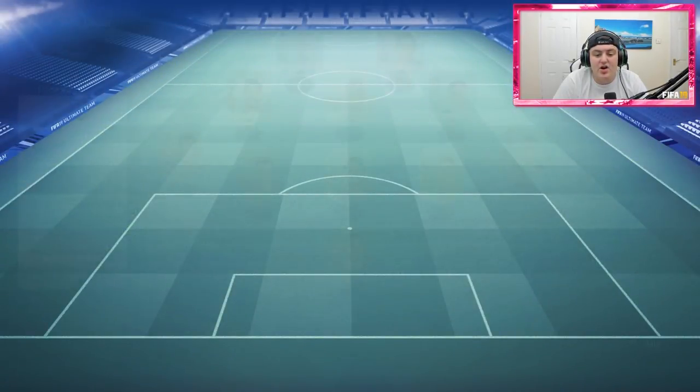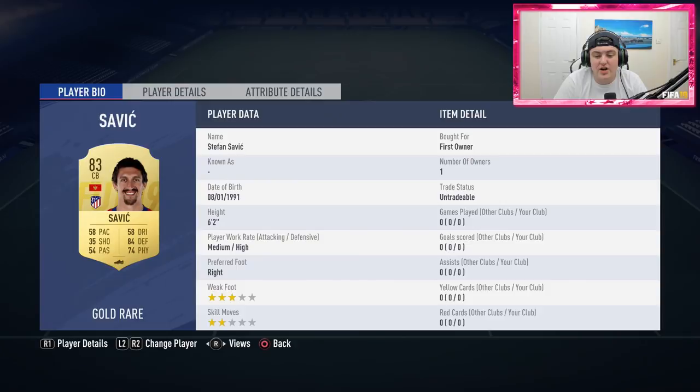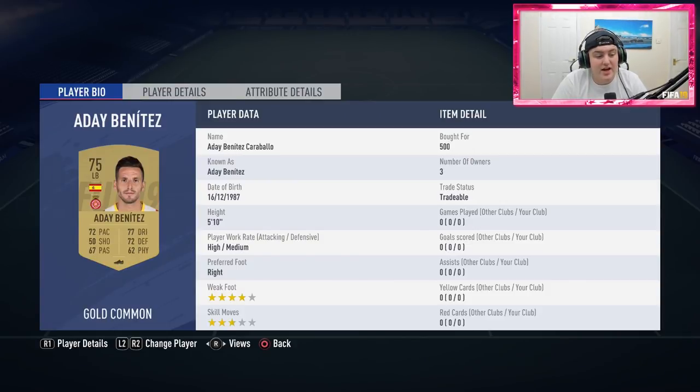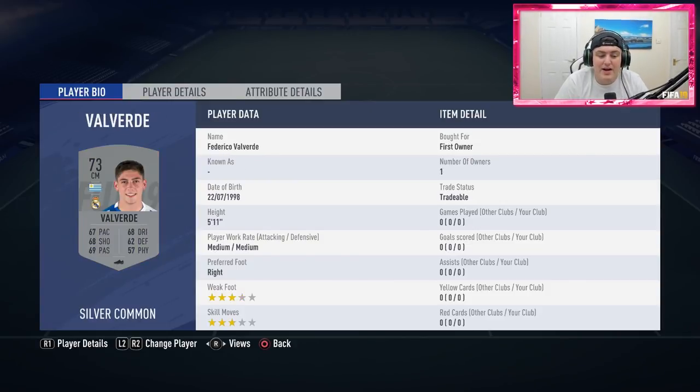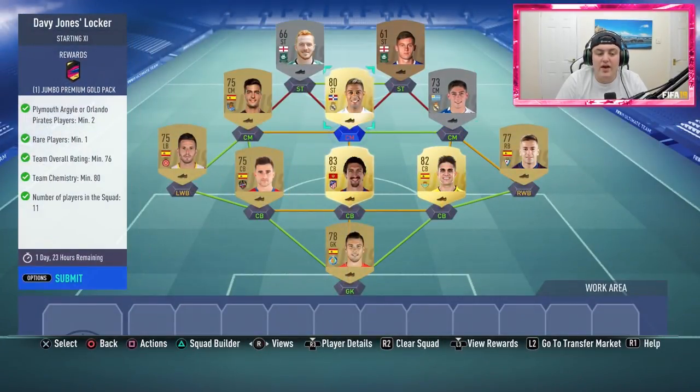The next one is Davy Jones Locker - another expensive one. I went with players in my club here too: 450, 500, first owners, 450 for Postigo, 500 for Ade Benitez, first owners, and 6,000 for the two strikers. You can go with anyone - any La Liga Spanish sentiment for around 450 coins works, as long as it hits 76 rating. I just used a player already in my club to save 500 coins.